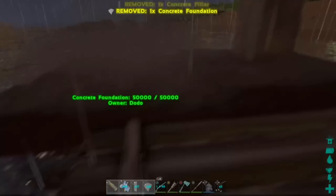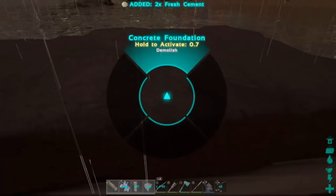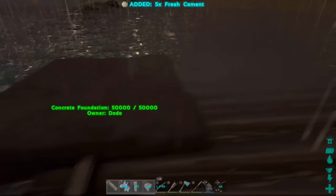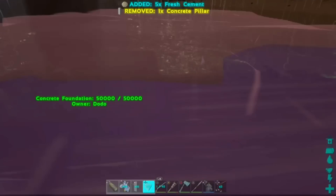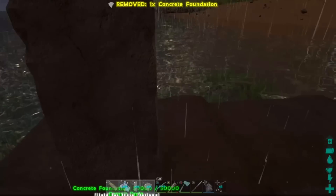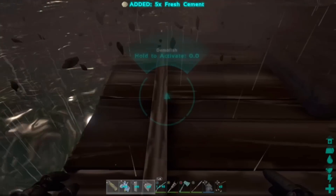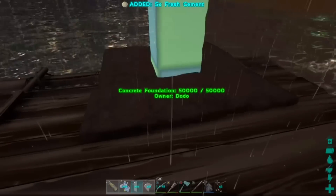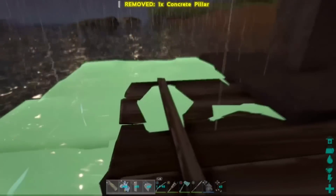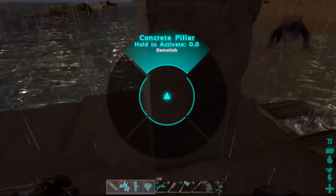As you guys can see, it's starting to get lower and lower into the platform of the raft. I will soon be getting to the point where it will be glitching into the raft, and you guys will literally be able to press Y on it to get on the raft. I think it's one more after this. I didn't have walls on me at the time, but as you can see it pretty much goes into the raft, which is absolutely amazing.